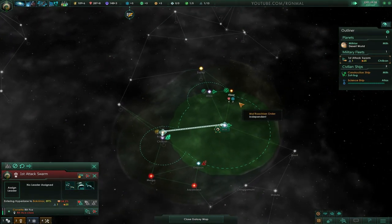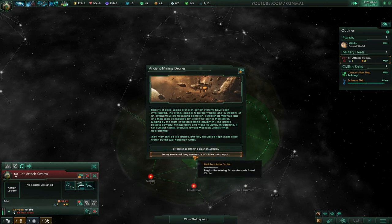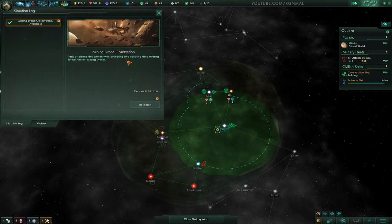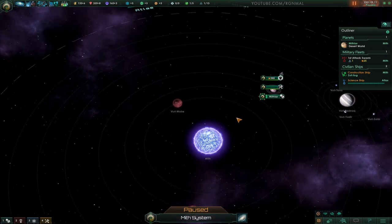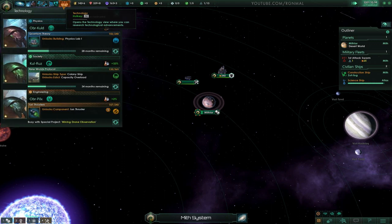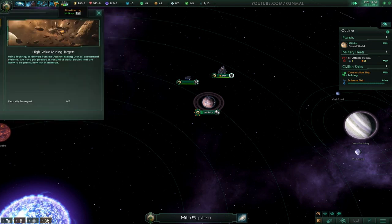All right, go back home - we clearly have no business being out there. Ancient mining drones - interesting. Let's establish a listening post. So the deal there is, occasionally when you have these special events come up it'll pause what you're working on. As an example we've got this mining drone observation - it pauses the ion thruster research - but you still get a credit towards your research. As soon as that's done you get a bonus to what you were researching, so it kind of balances out.